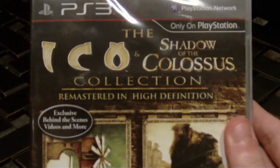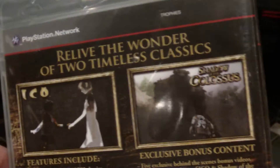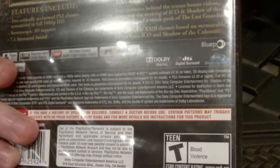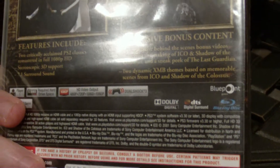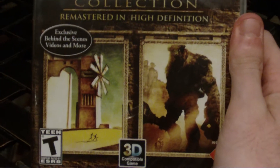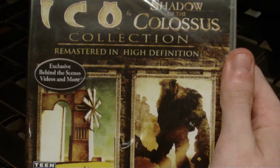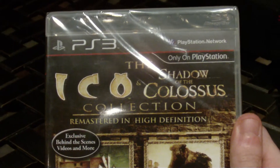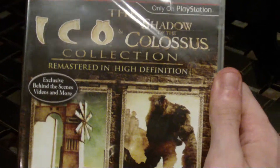This is the Ico Shadow of the Colossus Collection for the PlayStation 3. I wanted to do the unboxing for this because it's actually two games in one. Both Ico and Shadow of the Colossus were PlayStation 2 games, probably considered to be two of the best games for the platform, and certainly two of the most underrated games.